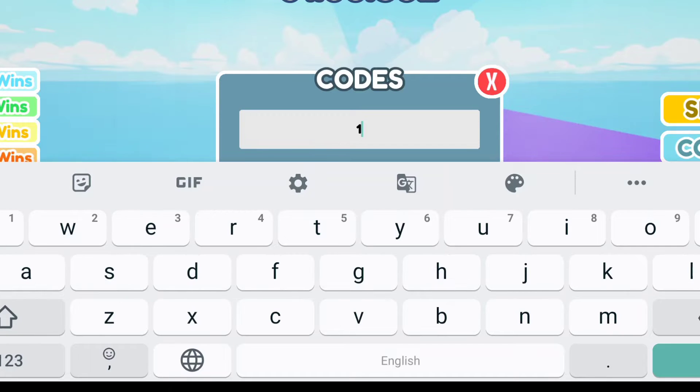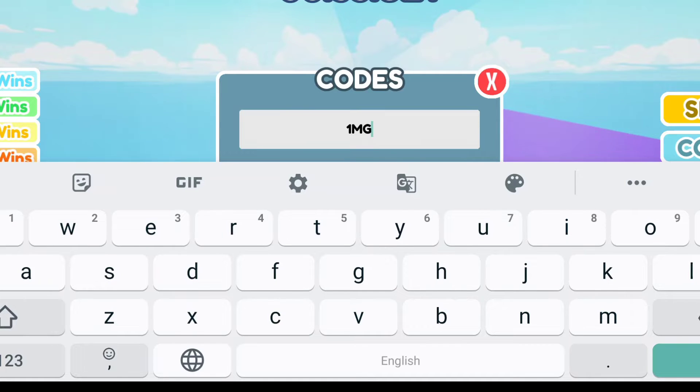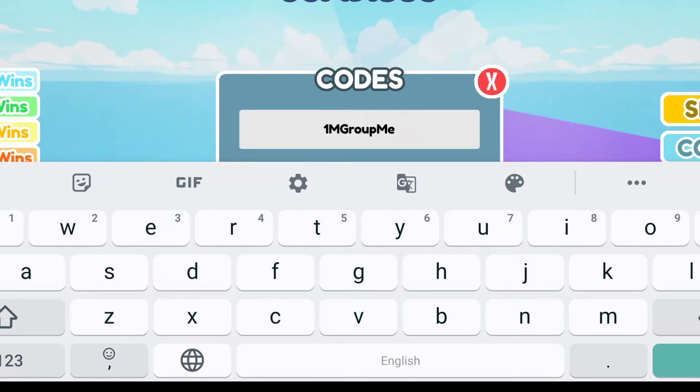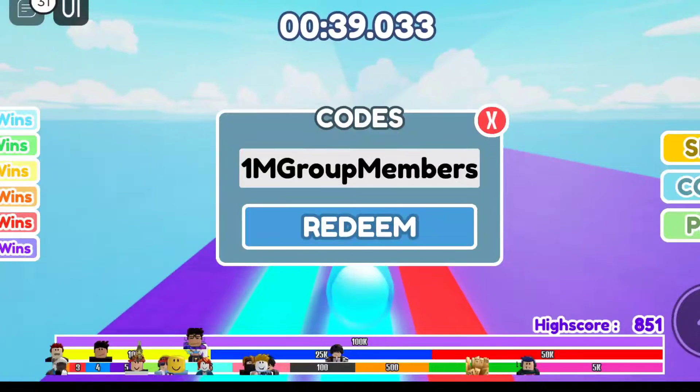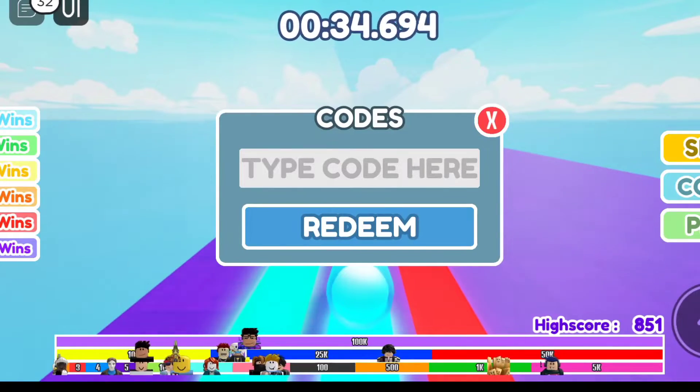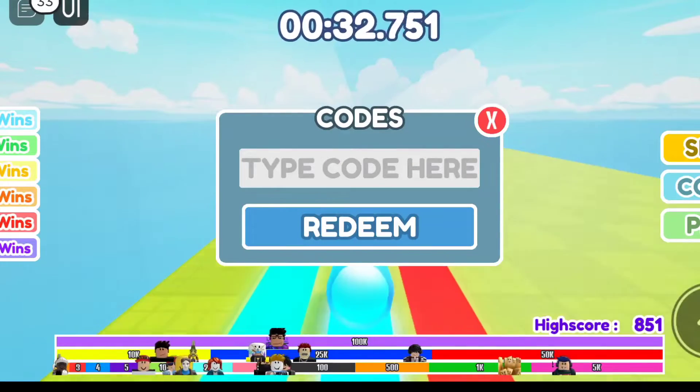The next code is '1mgroupmembers' — one million group members! Oh my god, this game developer is getting so rich. Let's redeem it. Yay, code redeemed! We got 50 wins!